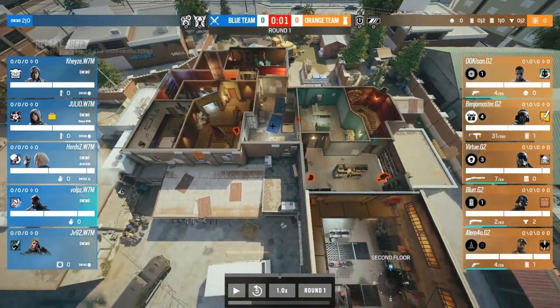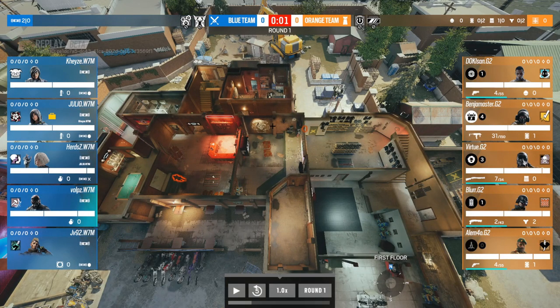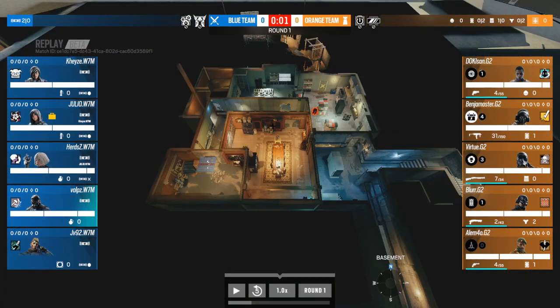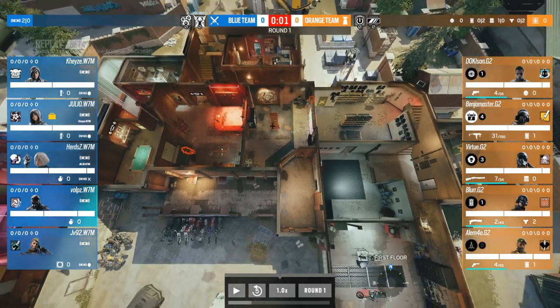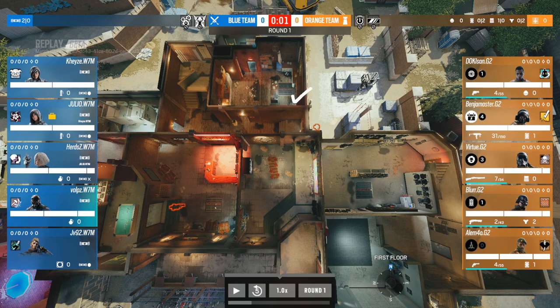What G2 are trying to elicit is a full roam strategy — delay, delay, delay. Their win condition is time, not fighting a full clear. They want the attackers to clear every top floor room with drones and physical presence, then the middle floor, then drop to the bottom. G2 have also reinforced all hatches: kitchen hatch, bar hatch, and stock hatch — bar hatch being the main one, which teams normally leave open as a rotation point.